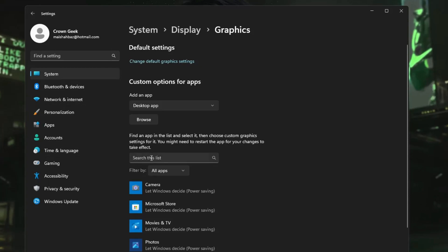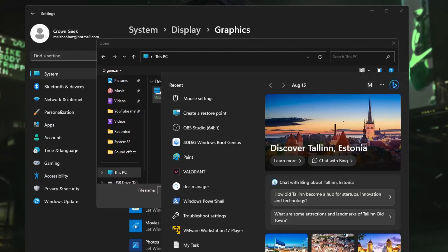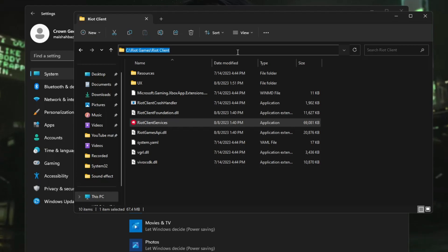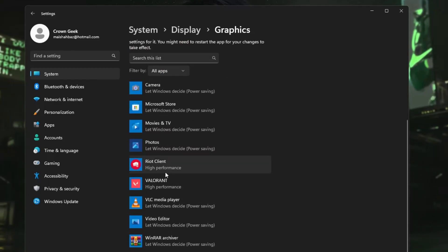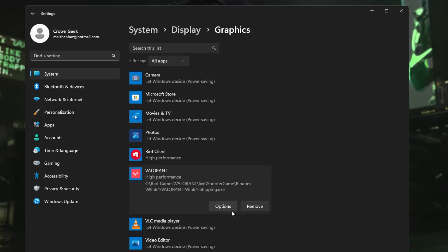Go back to the graphics settings. It's always recommended to add your game here and set it to High Performance. Click Browse, then locate the game's path. For example, search for Valorant in Windows Search, right-click the game icon, choose Open File Location, right-click again, choose Open File Location, then copy the path from the top. Paste it in the graphics browse box, hit Enter, select the game icon, click Add, then click on the game, click Options, and set it to High Performance.